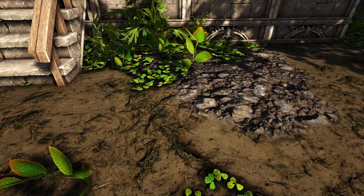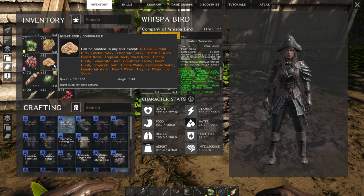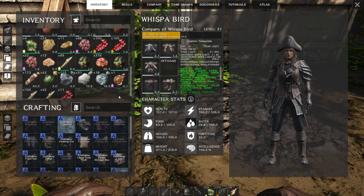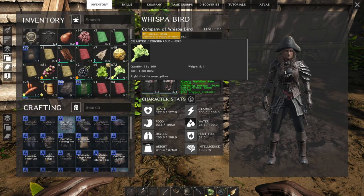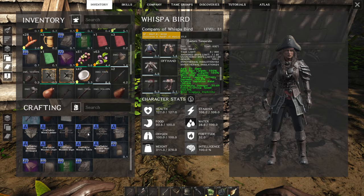So the first thing I'm going to do is put down my little crop plot - you can put them straight on the soil. If we look at our seeds we'll notice it says it can be planted in any soil type except no soil, polar dirt, tundra rock, temperate rock, equatorial rock - basically rock - as well as flesh, water types, desert, and snow. There's a trick where if you plant on a wood foundation or thatch foundation you can grow pretty much anything regardless of where you are, as long as the temperature isn't bad for it. So I'm going to put down a few wooden foundations.